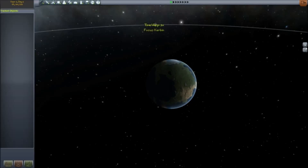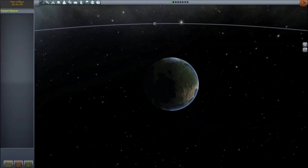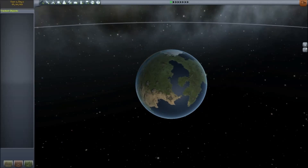Ladies and gentlemen, this is where all of our missions begin. This is the planet Kerbin. It is similar to Earth — it's got water on it, it's got continents, lands of green, polar ice caps, deserts. This is where we are, and where we are going to launch from, and explore our solar system.